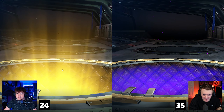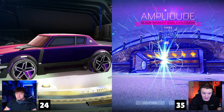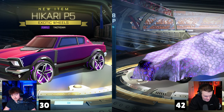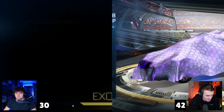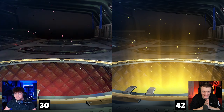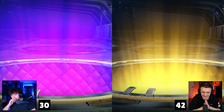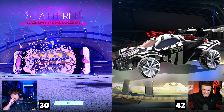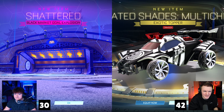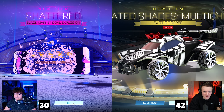You guys have never seen a crate battle before — basically for these exotic drops: Exotic is worth 4 points, Black Market is worth 6 points, Paint adds a point, Certification adds a point, and Titanium White also adds a point. We also have power-ups: No Points, Double Points, Steal, and Swap. We've got 25 of the exotic drops where we're going to get exotics or Black Markets. It's pretty interesting.